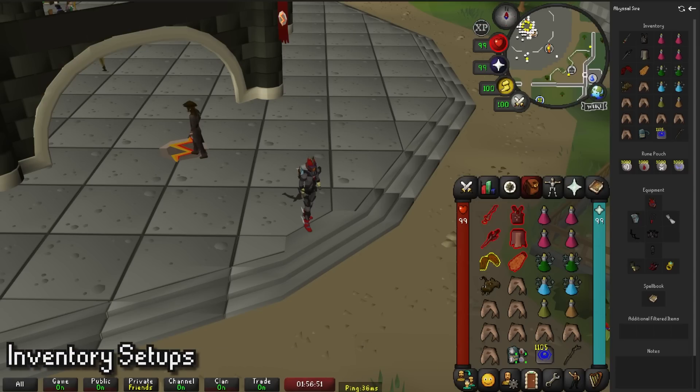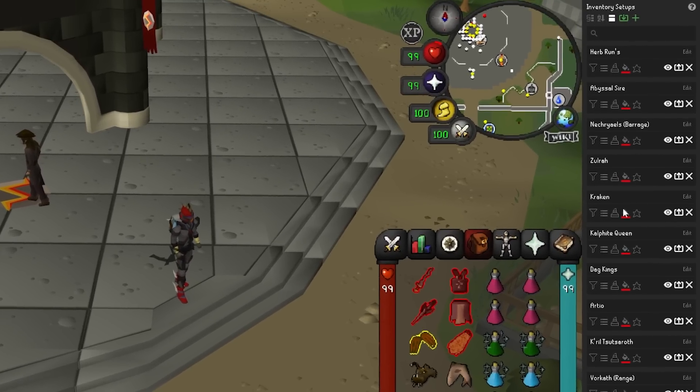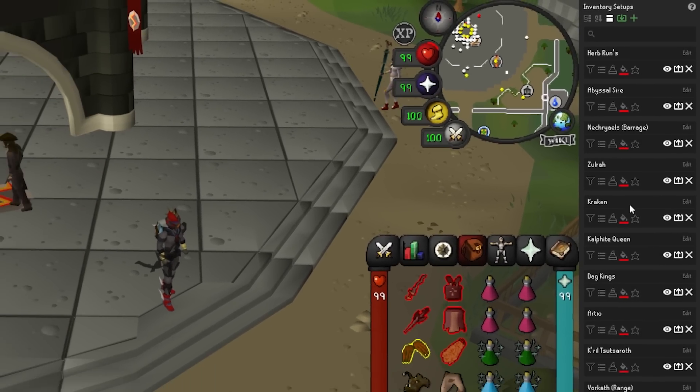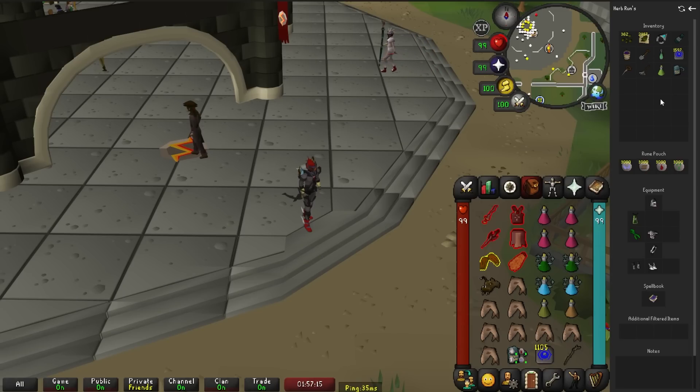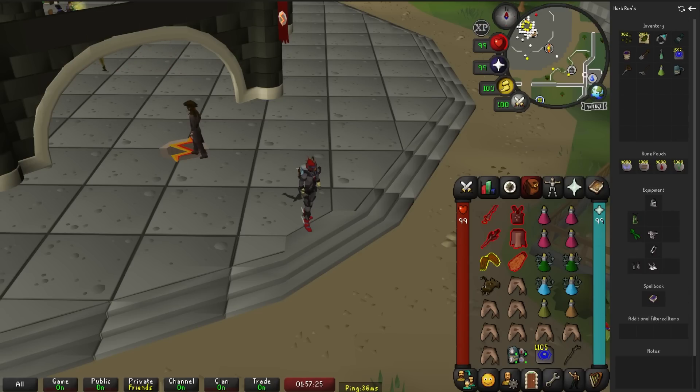The first plugin we're going to talk about is Inventory Setups. This is a must if you do a lot of PVM or PK — honestly any kind of content. When downloaded, you'll get a little tab on the side of your RuneLite showing all of the saved setups you need for any activity. You can save just about everything: it has a slot for your RunePouch, your equipment, your spellbook, additional filtered items, and any notes you want to leave for whatever you're doing.